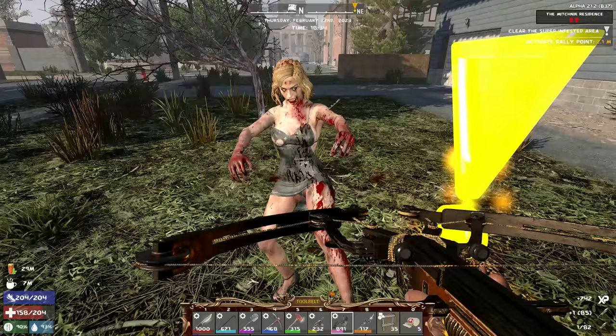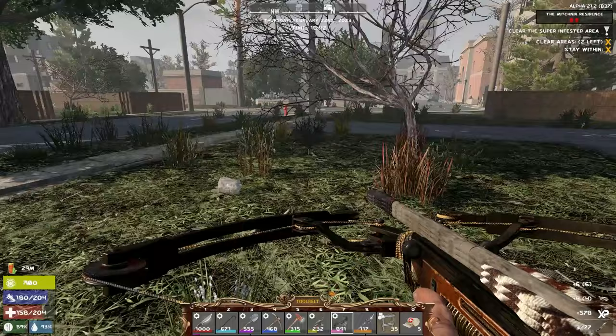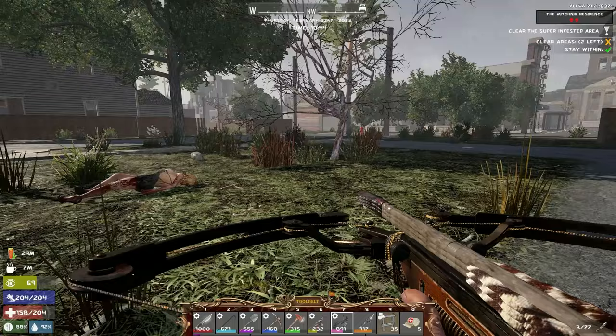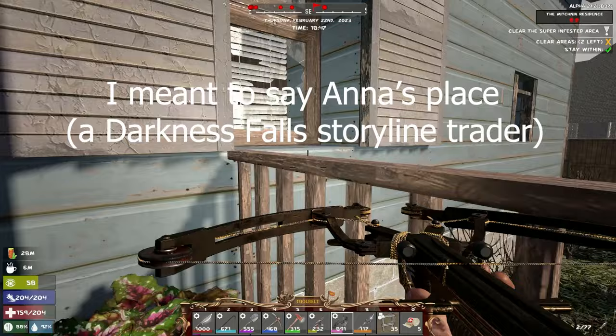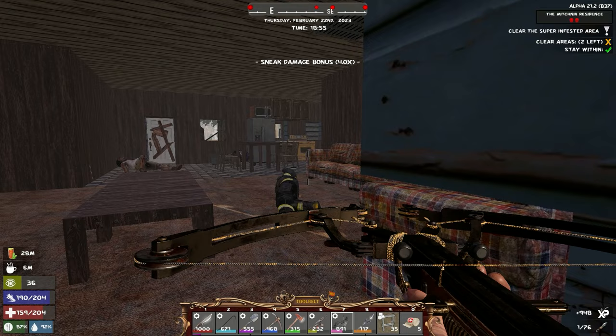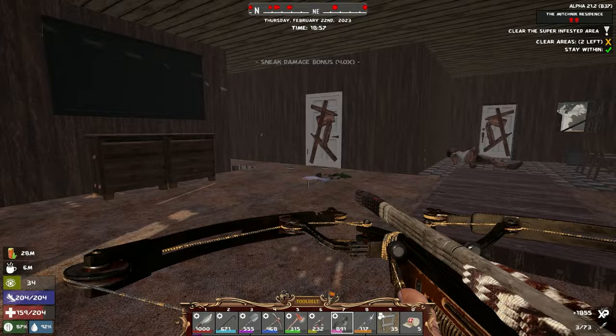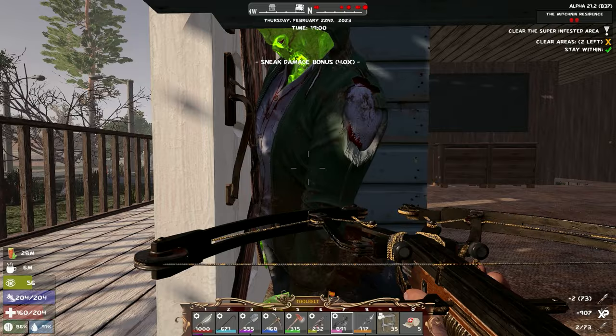Oh okay, yeah this is another horde. I have my XP elixir left — I wonder if I shouldn't just take them down. Boom boom — they can't interfere anymore. Let's do this, careful of any nemesis zombies spawning in the vicinity. This is Jen's place by the way — this is really awesome. There are going to be zombies up top and zombies downstairs so I need to be careful. As long as all the dots don't start moving at the same time we're fine.